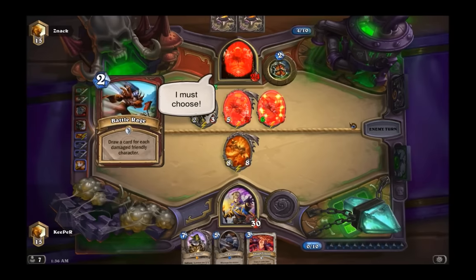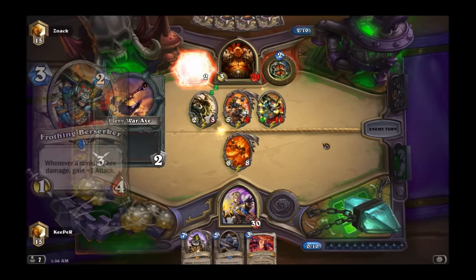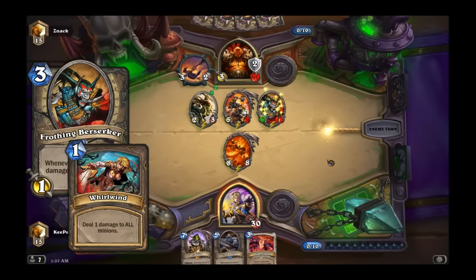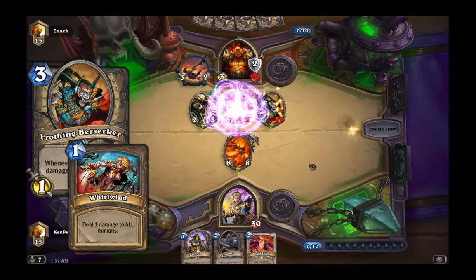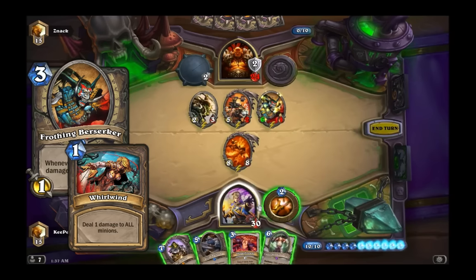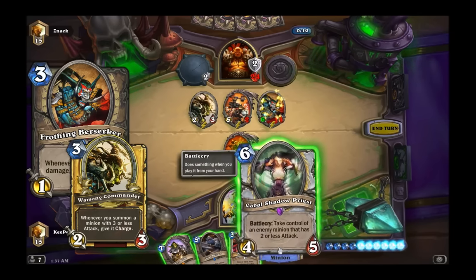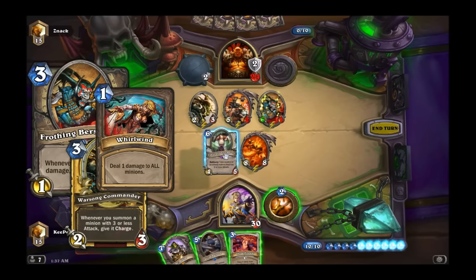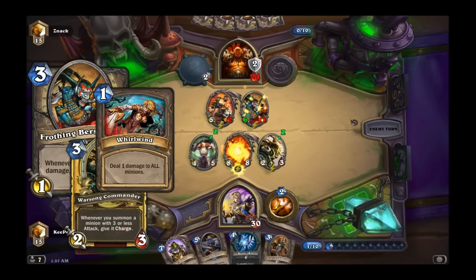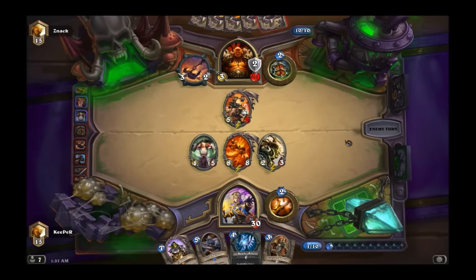Another combo in this deck involves the Frothing Berserker. You can use Whirlwind to stack a lot of damage onto that Frothing Berserker — it's not uncommon to get 10 to 15 damage on it, sometimes even 20. If you put two Frothing Berserkers on the field, that's potentially 40 damage. As a bonus, if you have Warsong Commander out, the Frothing Berserker enters as a 2/4, gets charge, and retains that charge even after its attack grows above three.